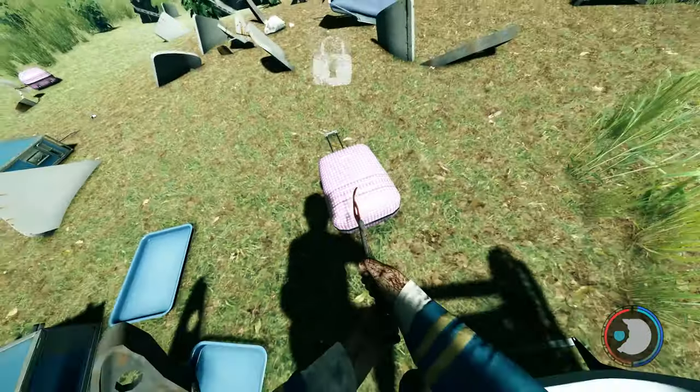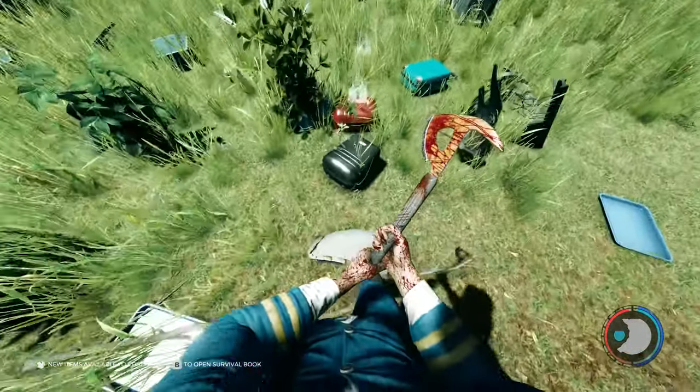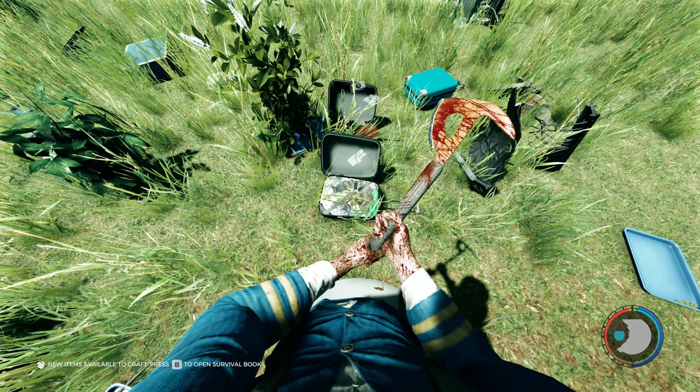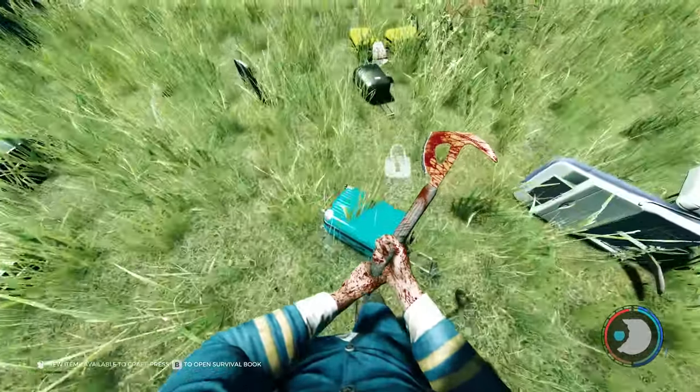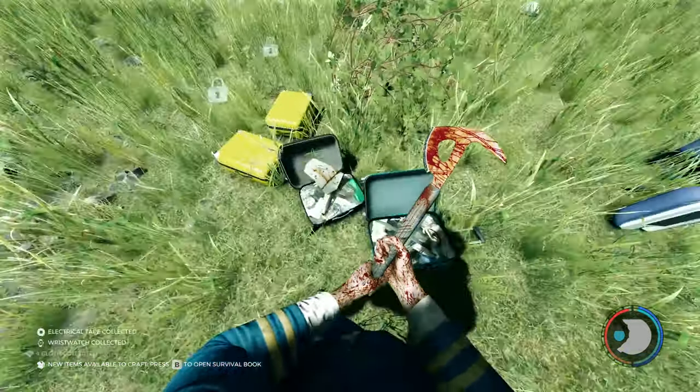To open suitcases you just hit them with a weapon. Electrical tape is the best item you can find in a suitcase — you really want to find that at the start. You can open two suitcases at once if you're very proficient — just push them next to each other like this. That's how you know you're a pro.